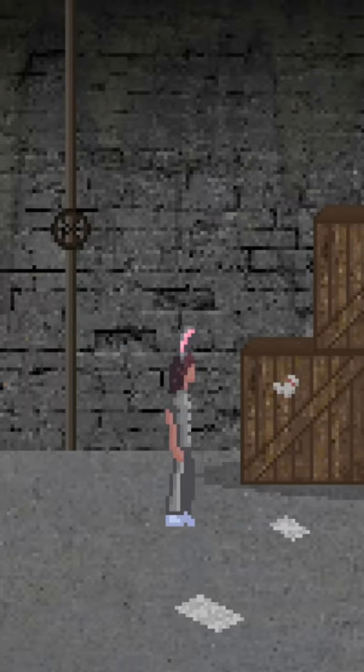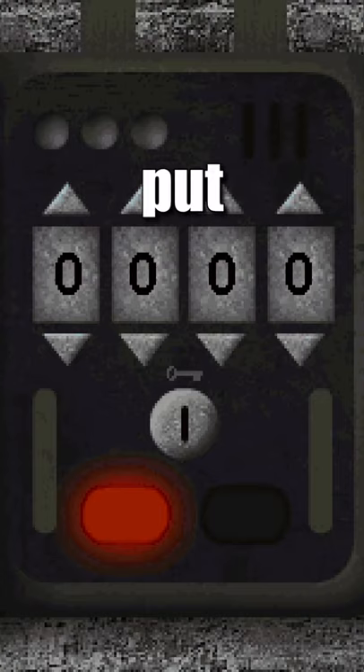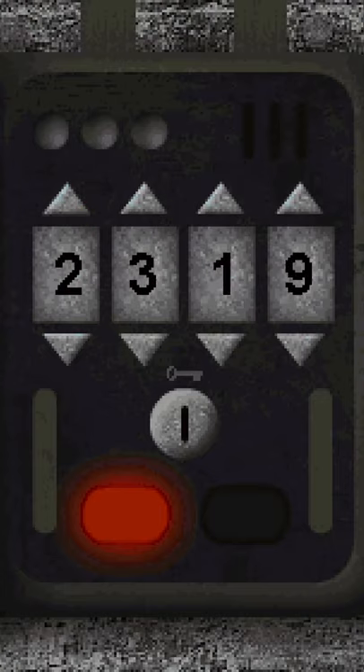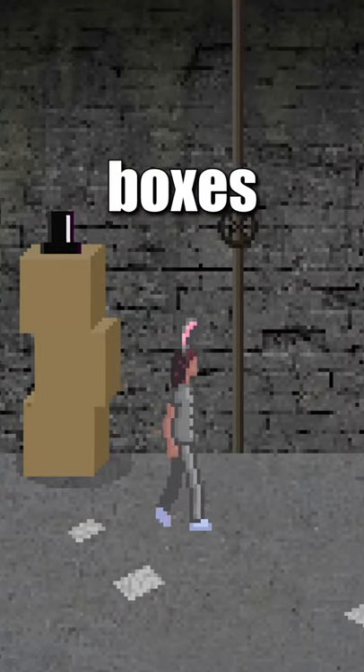What's the secret behind this sock in Mr. Hop's Playhouse 2? During the cellar level, if you put in the code 2319 into the elevator keypad, the sock will appear on the boxes.